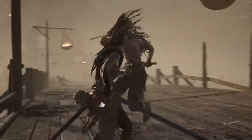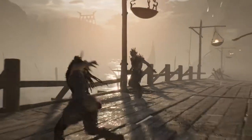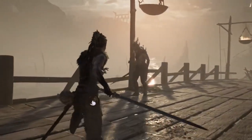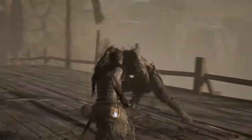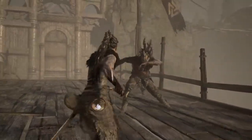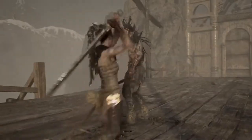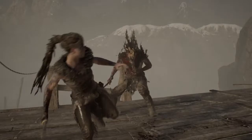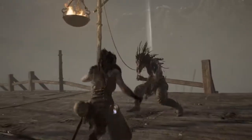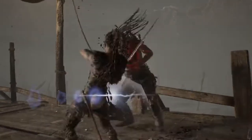Check this out — start a very quick combo like this, and then press F during it. You can give it the Chuck Norris kick! The same goes for the heavy attack.